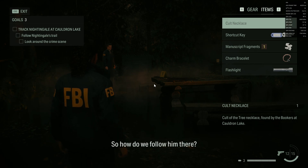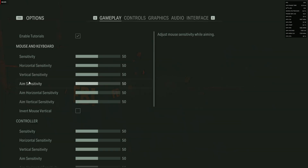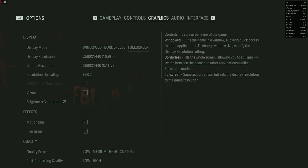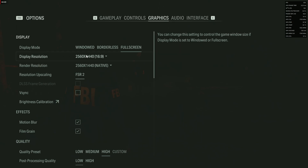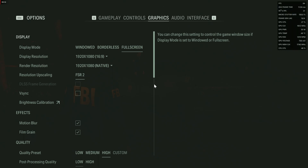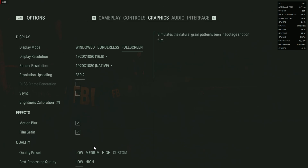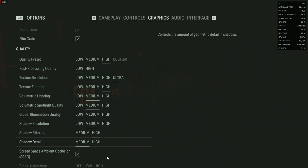Welcome back gamers. Alan Wake 2 has been out for the past few weeks, so let's start taking a look at this highly rated game and learn how to get max performance out of your system. First we'll try 1080p, no FSR, no Fluid Motion, no V-Sync, high preset.